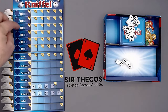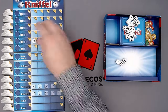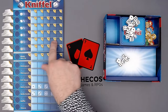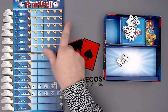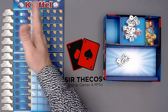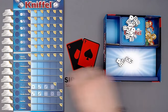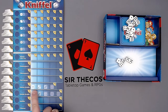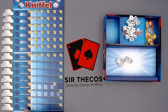The categories are: ones, twos, threes, fours, fives, and sixes — up to five of each since we only have five dice. Then we have three of a kind, four of a kind, a full house (two of the same and three of another), a small straight (one to four), a large straight (two to six), and a Kniffl, which is Yahtzee — five of the same kind. And chance, where I can put in anything.